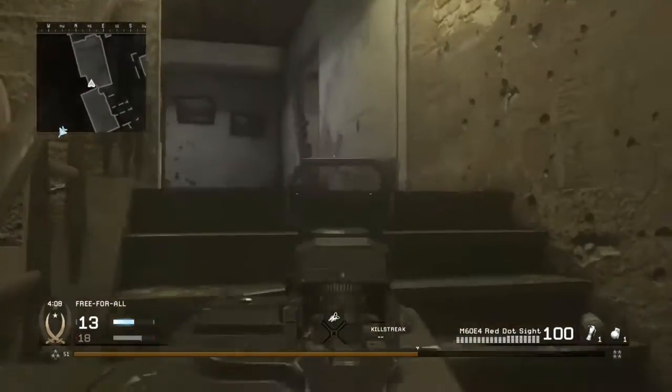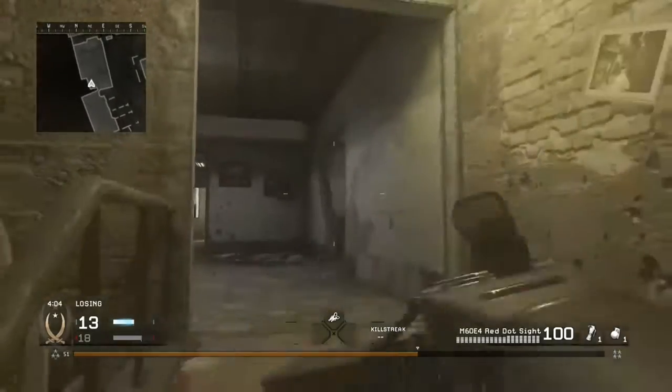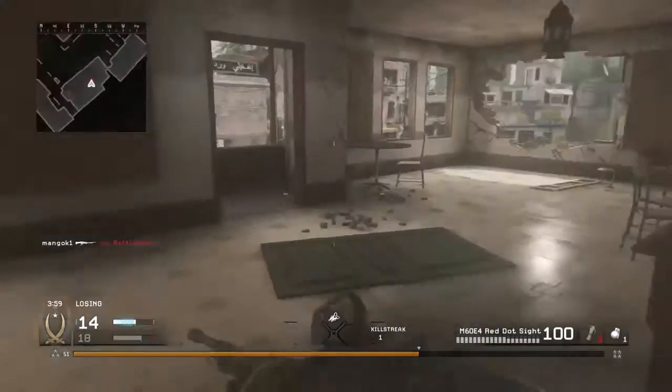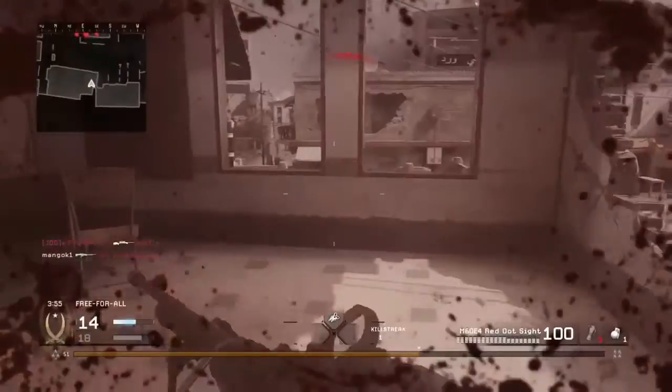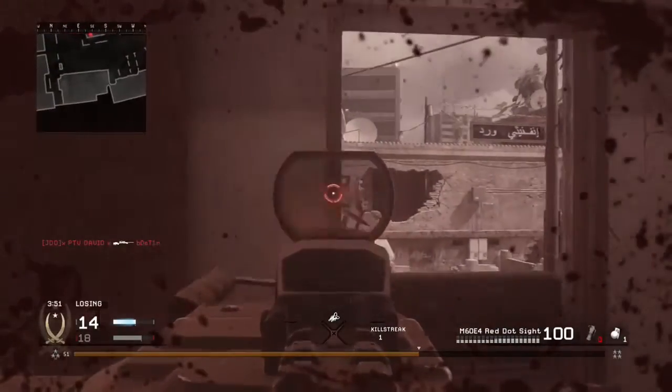In multiplayer, the M60 E4 is unlocked at level 19. It can be equipped with a red dot sight, a grip, or a ACOG scope. I highly suggest equipping some sort of scope, because this weapon has a very horrible iron sight.